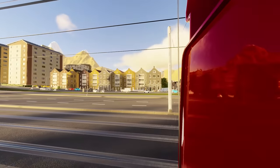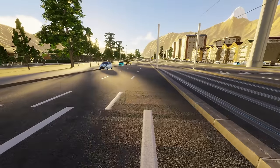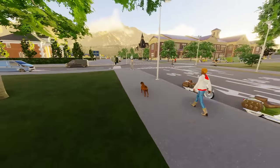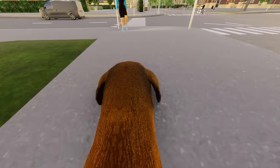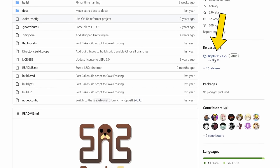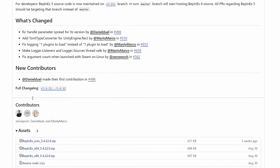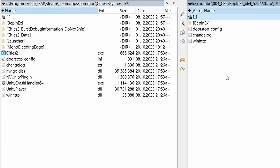Since we don't have official modding support yet, let me first tell you how to get these mods and install them. It's actually super easy. The first thing you need is the Unity engine mod loader BepInEx. The best way to get it is straight from GitHub. Get the stable version 5 — you'll download a zip file, open it, and copy its contents into the folder with Cities2.exe.